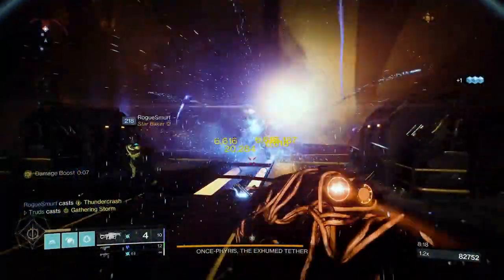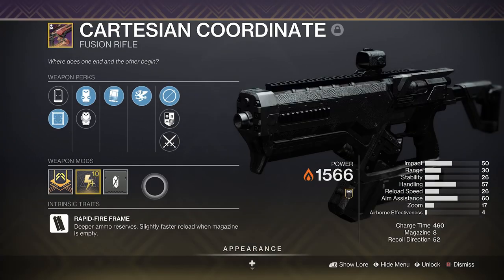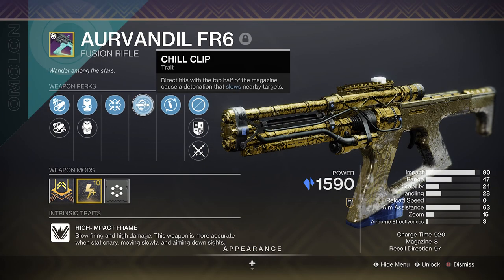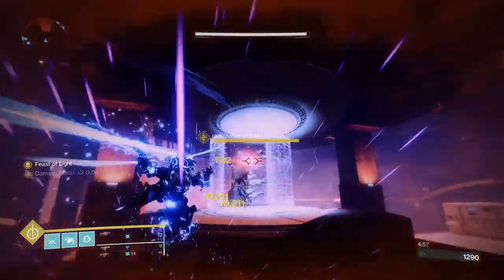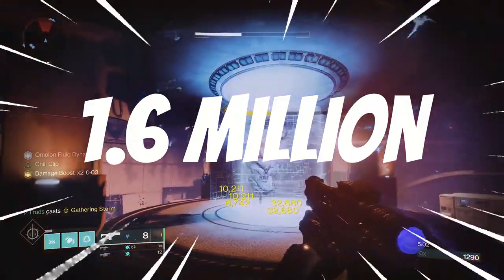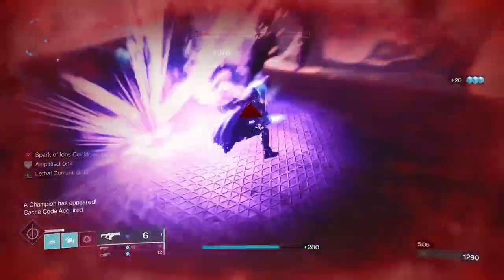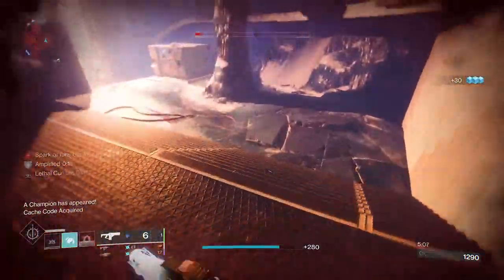All you need to do once you've used Anarchy and Gathering Storm is swap to either your favourite slug shotgun or fusion rifle, preferably with Vorpal or even Chill Clip to ramp up the damage even further. Doing so will easily get you over 1.6 million damage on a boss without even thinking about it, and that's before you add in the extra time to cause further damage you'll get in any DPS phase.